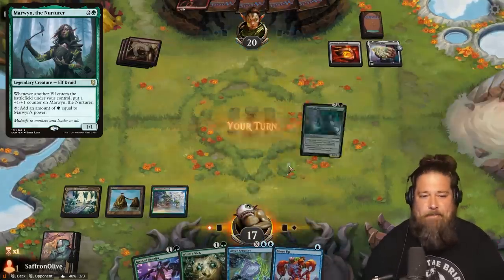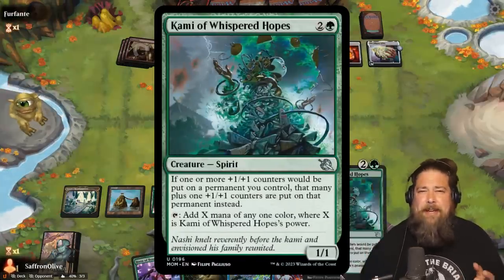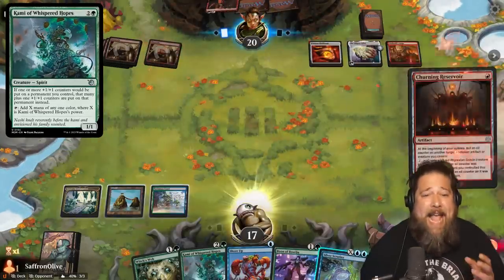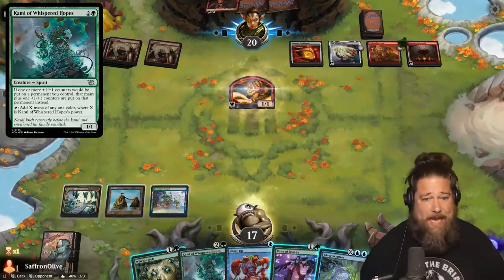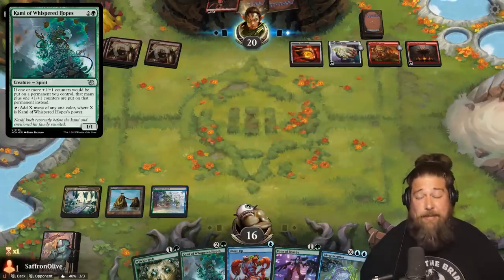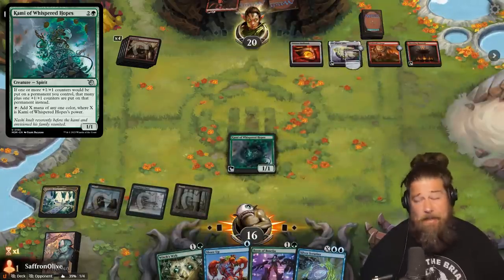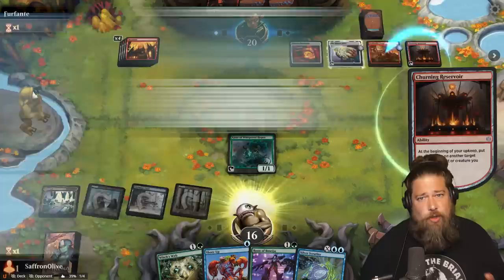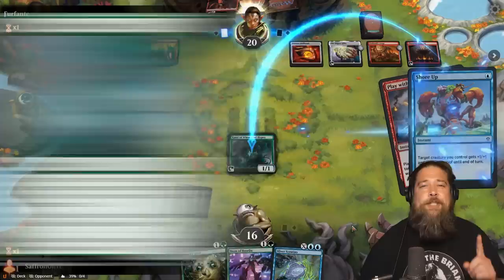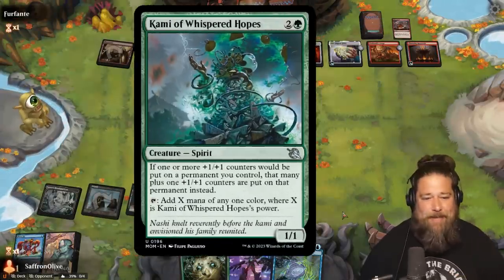So here's the plan. First, we need to play Kami of Whispered Hopes, which is essentially our Marwyn — actually a better take on Marwyn, since it makes mana of any color rather than just green mana. We need to wait to make sure Kami loses summoning sickness, which is a little scary. We gotta pass the turn and cross our fingers that our opponent doesn't kill our Kami. Although we do have cards like Shore Up and Slip Out the Back that can protect it from targeted removal.